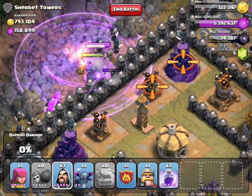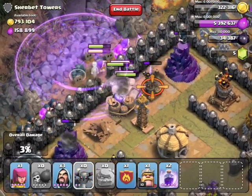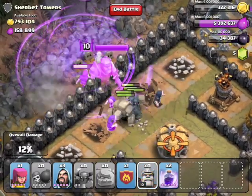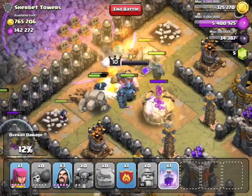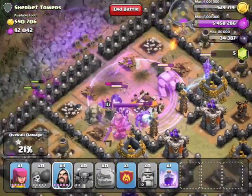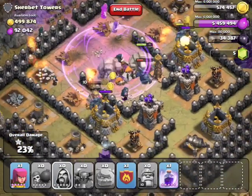You want to deploy one rage spell, two golems, and two PEKKAs there. Then once you do that, spread out wizards on the outside, then deploy your third PEKKA and Barbarian King if you have it.